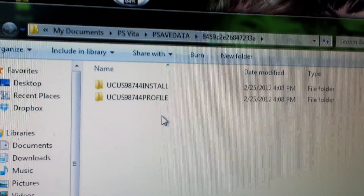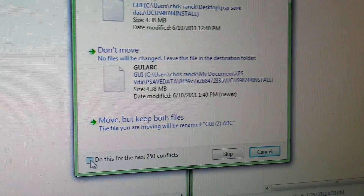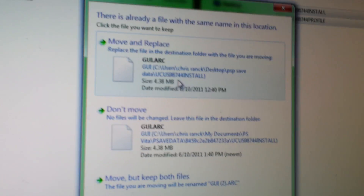There we go — install profile. Here's the PSP one. PSP one to the right, PlayStation Vita one to the left. See that? So all I'm going to do is just copy those over. It says if any files are the same names, you'll be asked to replace those files. Do this for all — yes. Do this for the next 250 conflicts — move and replace. So then all that got moved over. I'm going to exit out now.